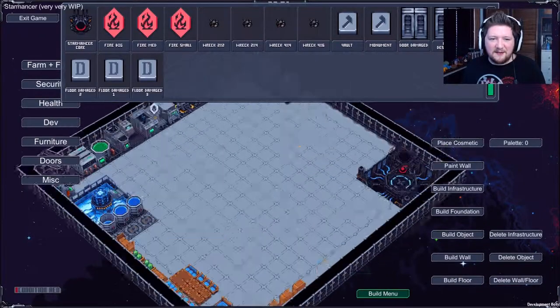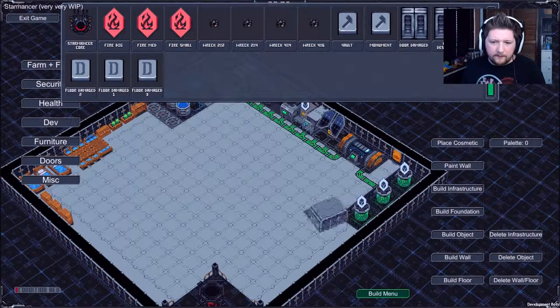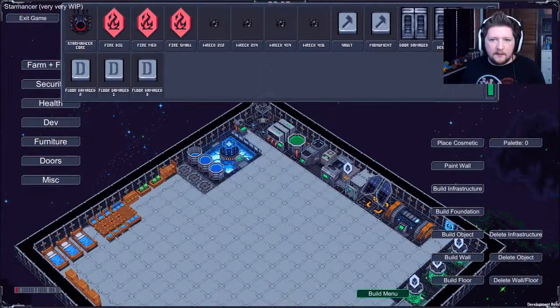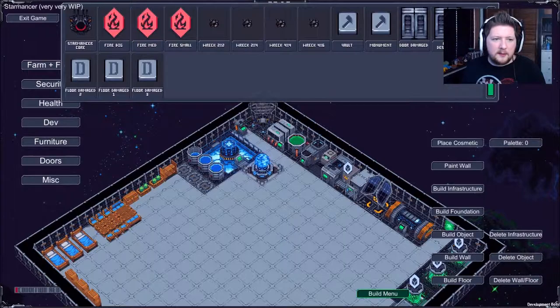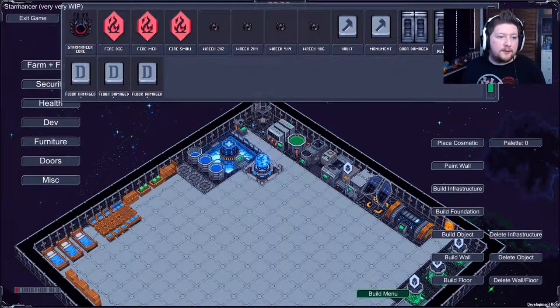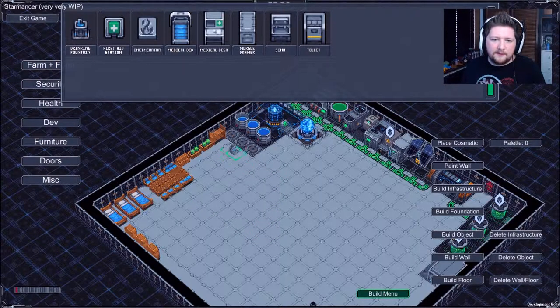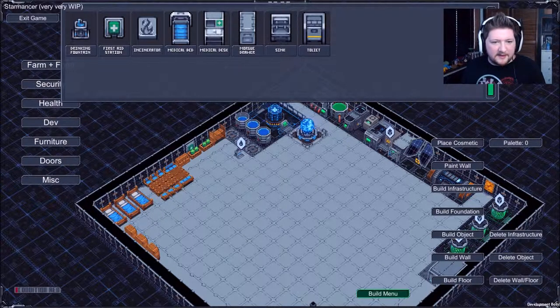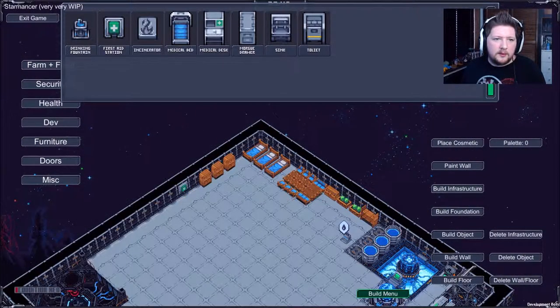I'm going to delete that fountain - it's serving no purpose there. Let's stick a vault next to these guys. We've got a nice little monument - let's stick that there. Door damage - no, we don't want floor damage. That's it for dev. Health - drinking fountain, let's just put it here. I'm just putting stuff around randomly because I want to see what everything looks like. Ooh, first aid station - that needs to go on a wall. Got an incinerator - I assume that's the right way around. That's better.